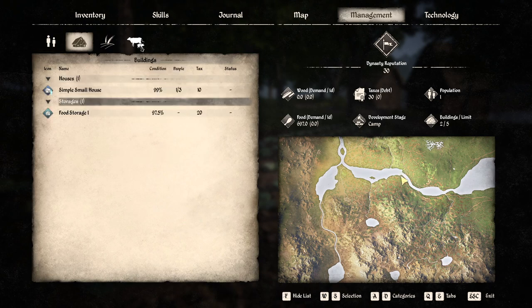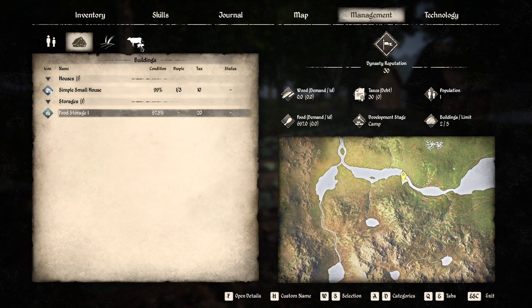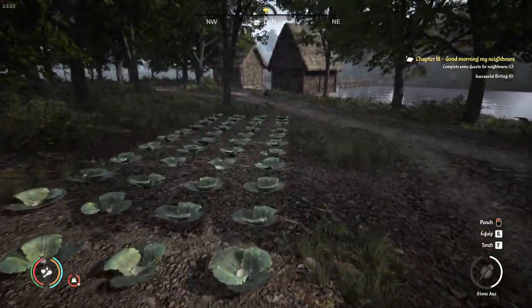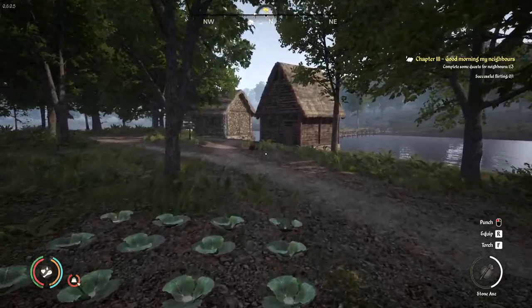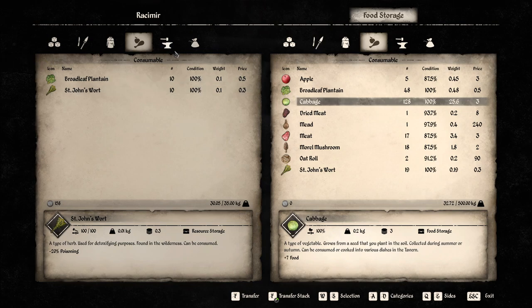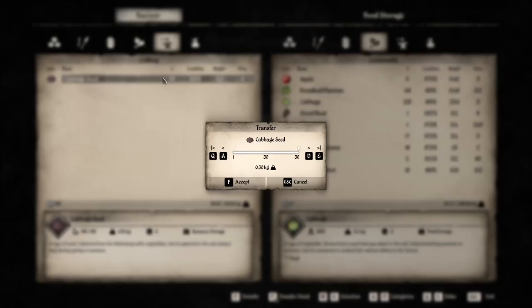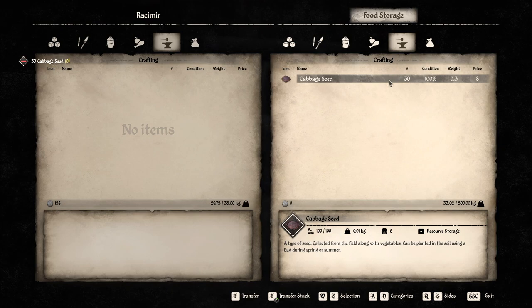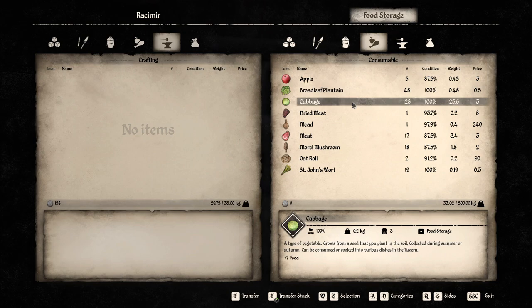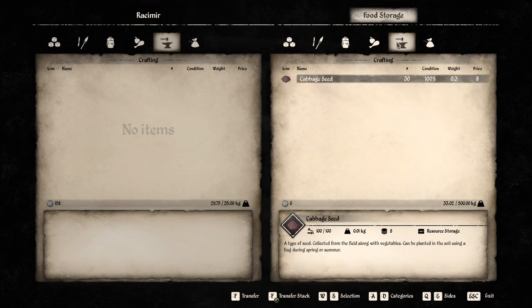We can also use this menu to look at our buildings and check their condition. Buildings degrade over time and eventually the damage will become visible, at which point you'll need to use a hammer and materials to repair holes. Right now there's nothing to do, but you'll get an indication in this menu if fields require repair. We obtained 128 cabbages and 30 seeds — that's 8 cabbages per plot on average.